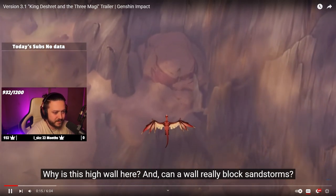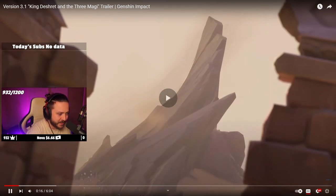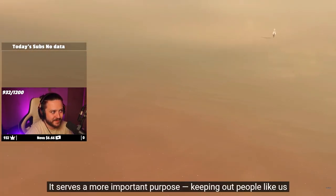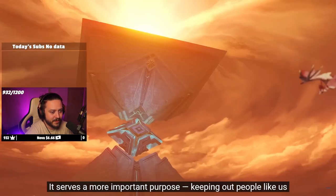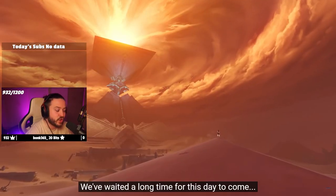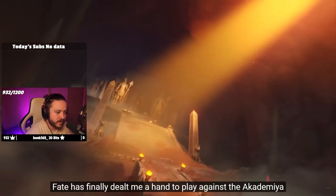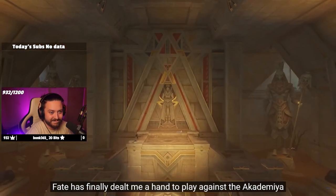The dialogue that's ongoing - 'Can a wall really block sandstorms?' The next line is very interesting to me: 'It was only after I grew up that I realized it serves a more important purpose - keeping out people like us.' Who is 'us'? This looks so beautiful.